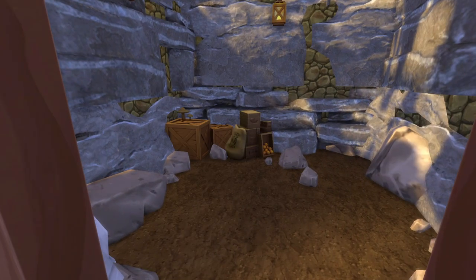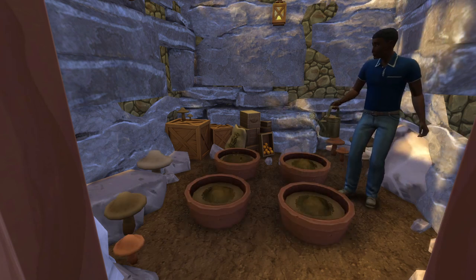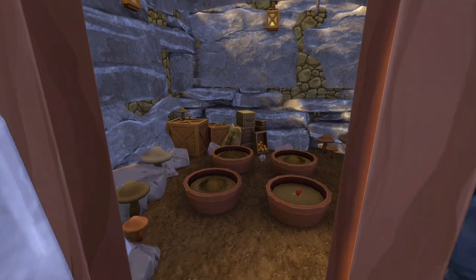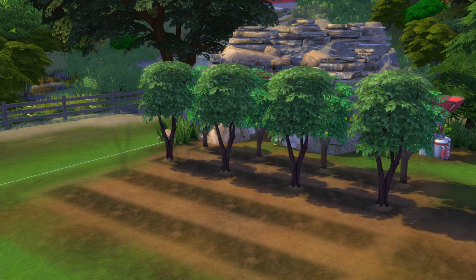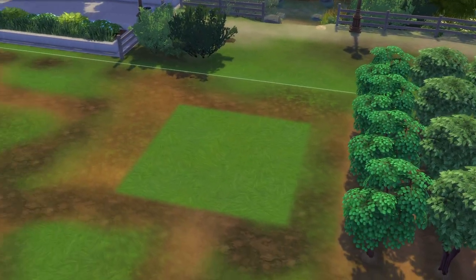Over on the left we have the cave. I filled it with mushrooms because that's my favorite way to use it, but if you prefer, you could swap out those planters for a fruit tree instead. For all the plants on this farm, I try to use crops we have in both games. We don't have all the same plants in the Sims as we do in Stardew, but I try to make it as accurate as possible.